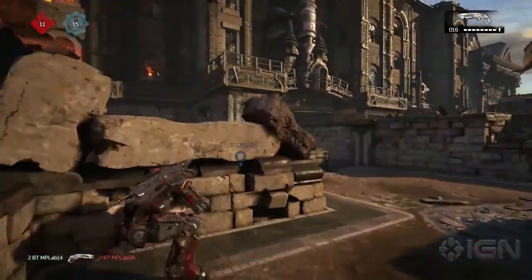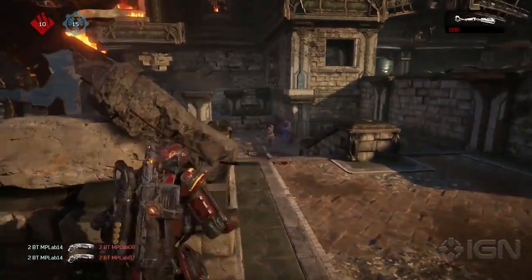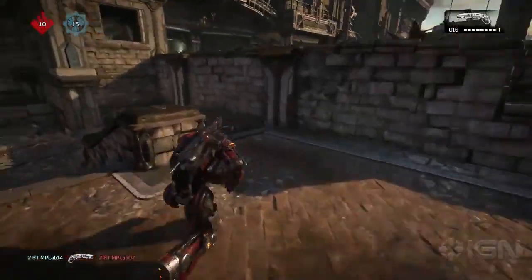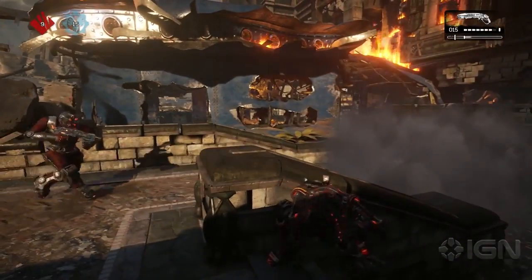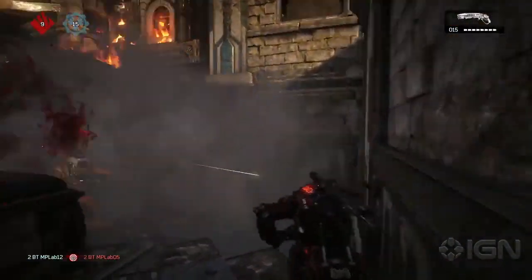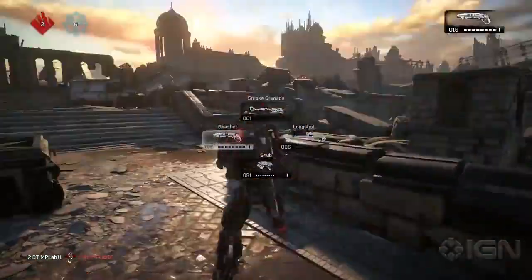Hey everybody, MooMooMilk in the building! Gears of War 4 gameplay shown here with the Gnasher. You can see the moves are very fast — a quick pop shot around the cover — and you can still be running on the wall and bumping people.